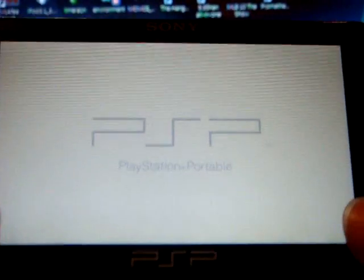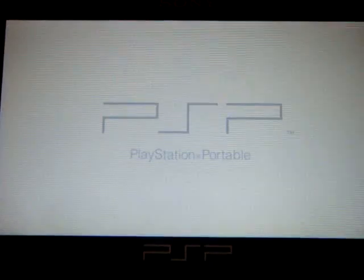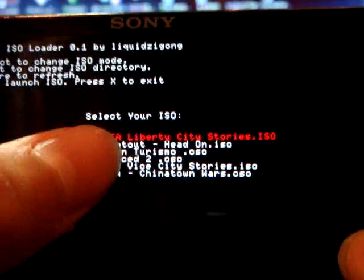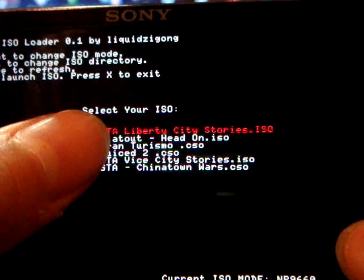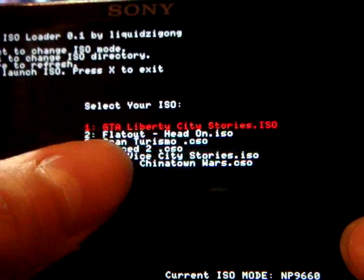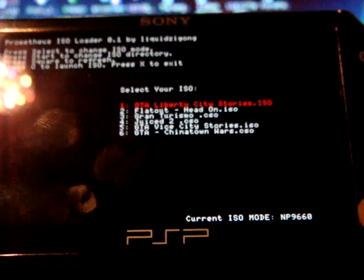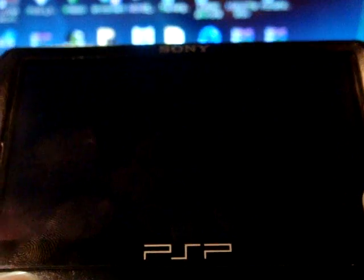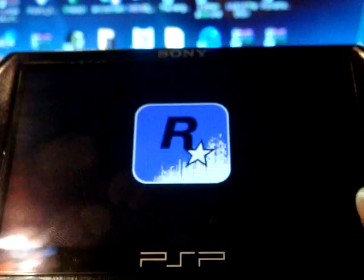Click into the Prometheus ISO Loader. As you can see, I've got 6 games: GTA Liberty City Stories, FlatOut Head-On, Grand Theft Auto, Juice 2, GTA Vice City Stories, and GTA Chinatown Wars. I'm just going to prove to you that it's not fake — just click circle — and here it is, the game.